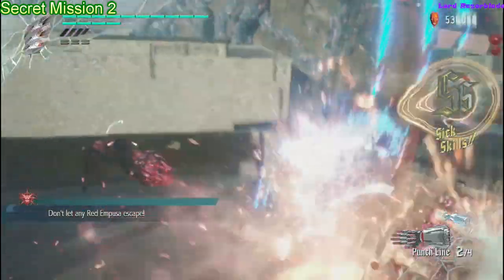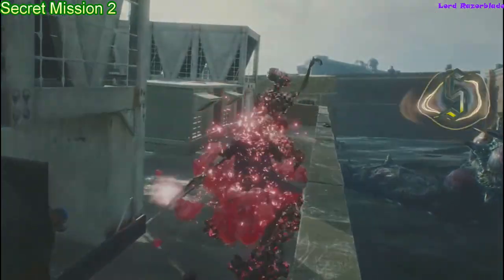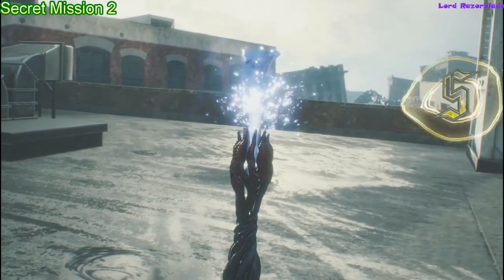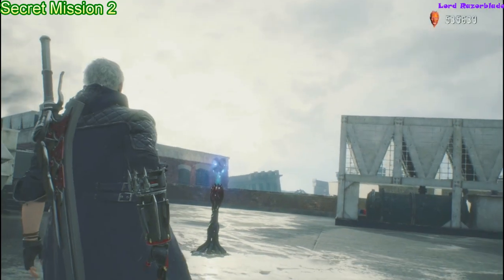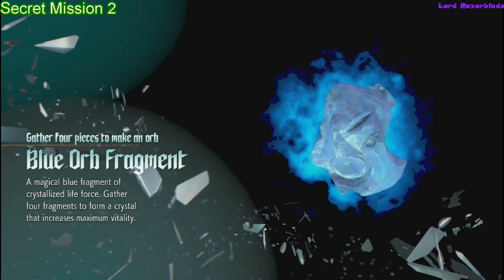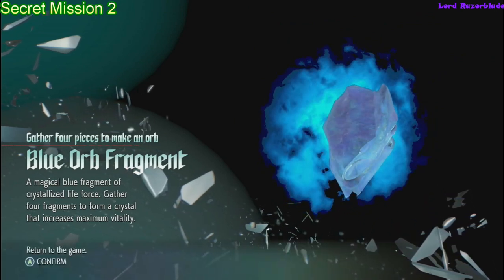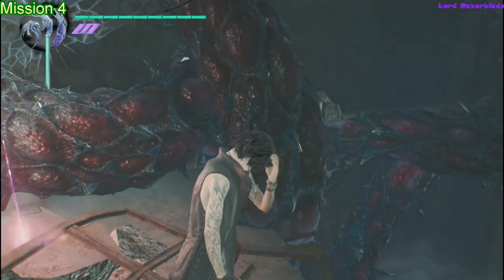I ended up coming back and doing this later in the game, so I had my Devil Bringer unlocked as well — that definitely helps out. You may not be able to do it as easily without that. If you have some other easier method, great. That one's pretty simple as well. Moving on to the next one — we are in Mission 4 playing as V.